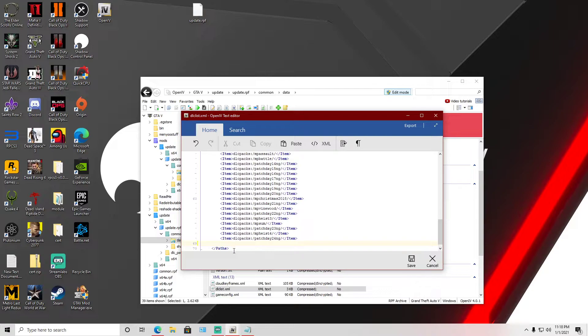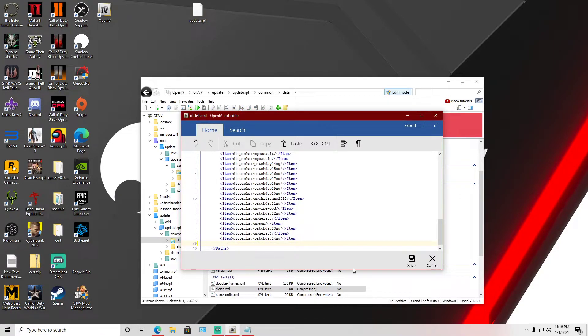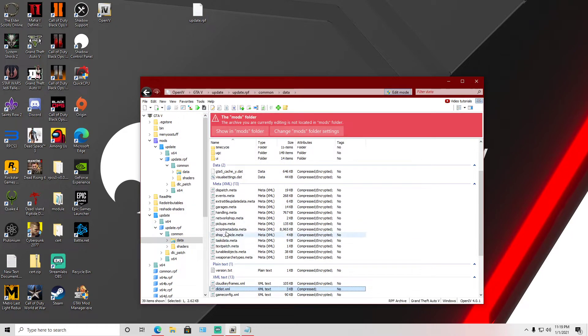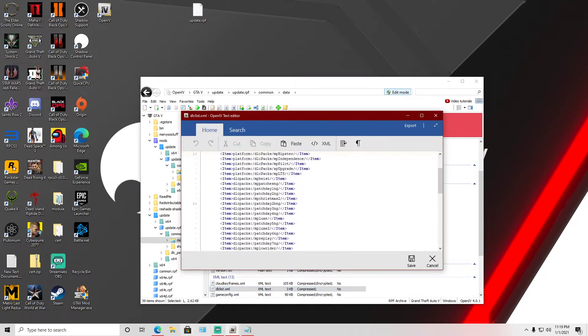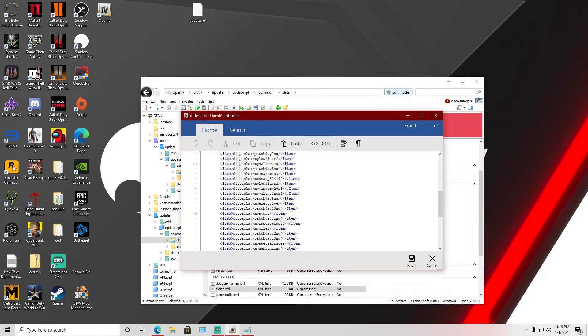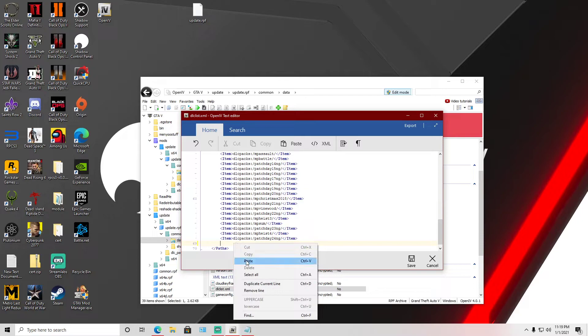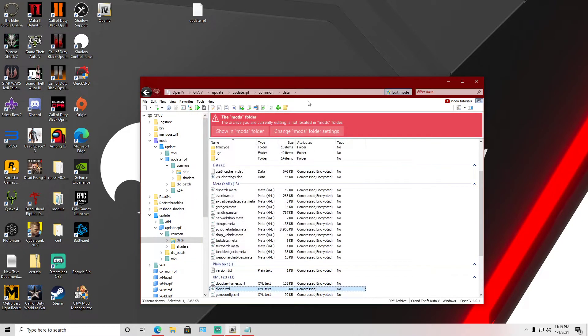Open dlc_list.xml and click edit. Head to the bottom of the page, select the last line, press enter to create a new line. Go back to your notepad and copy the mod entry line, then paste it into the new line you created.